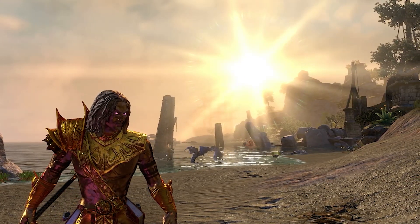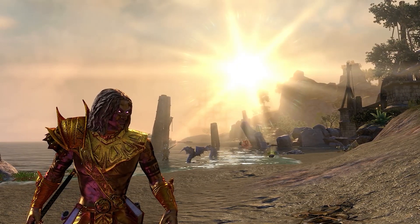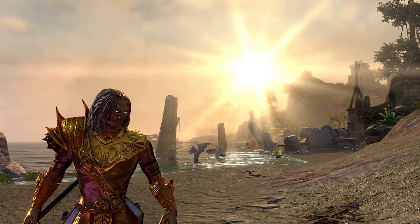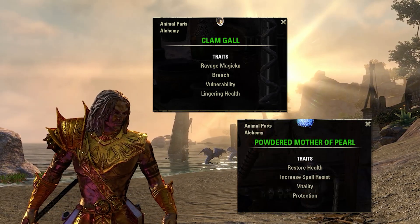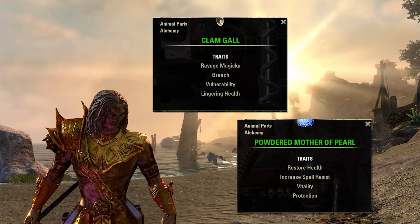What we're going to be doing today is farming for clams. Essentially, Hyal being a little island has got a lot of clam nodes. What we can get from there is clam gall and mother of pearl — both of these are around 1,500 each on my server. And then you also get some other bits and bobs that are worth a little bit of money.